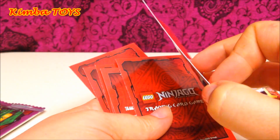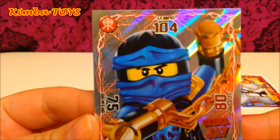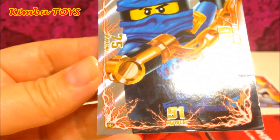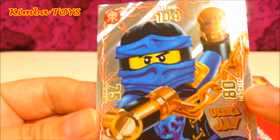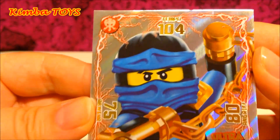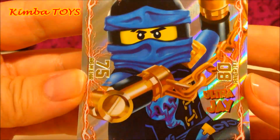Our next card — oh my gosh, I think it's a special card! It looks super rare to me, it's all shiny and golden. It's Ultra J! Wow, Ultra J has a power of 91, his attack power is 80, his speed is 104, and his defense is 75. Wow, it's the most beautiful card yet — very nice!